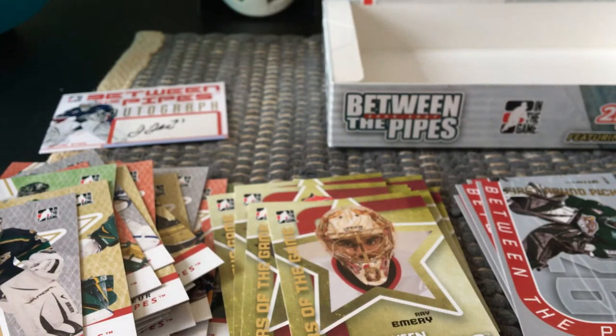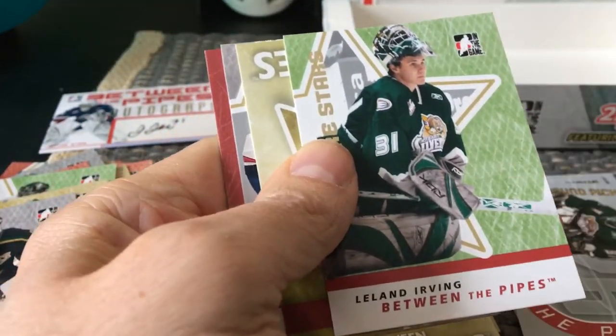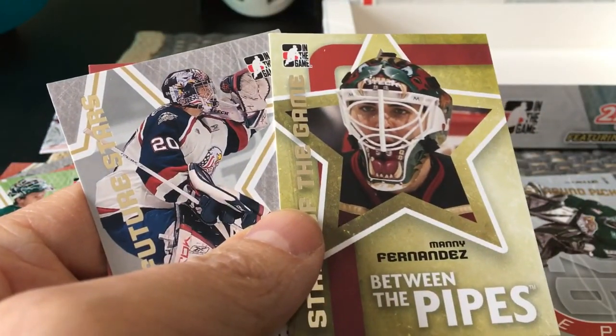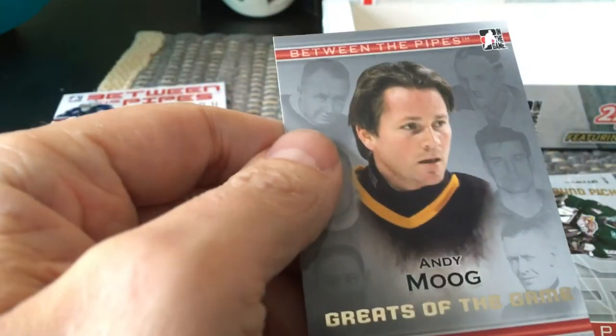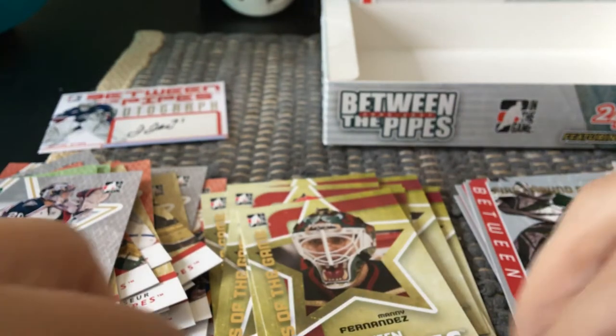They poked fun at him — 'casseau' is a little container for French fries, and he used to show up to games and practices with French fries in his hands when he was just 18 or 19 years old, breaking into the league. There's Leland Irving Future Stars, Manny Fernandez Stars of the Game, Ryan Daniels Future Stars, and right at the bottom — as we often have — an Andy Moog Greats of the Game. We seem to always get the Greats of the Game, Immortals, or Record Holders right at the end of the pack.